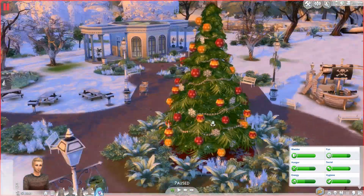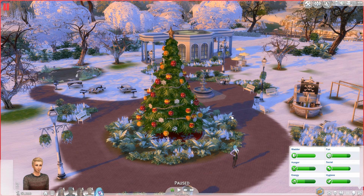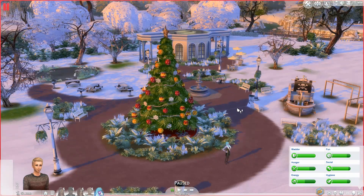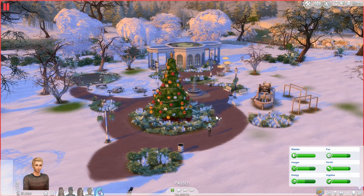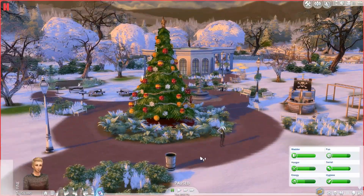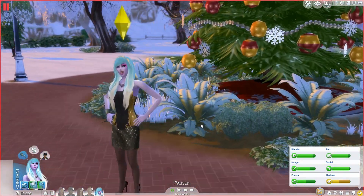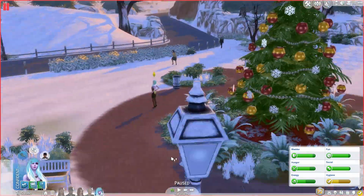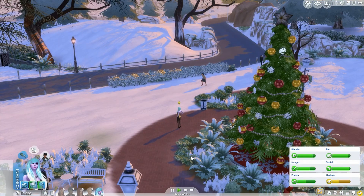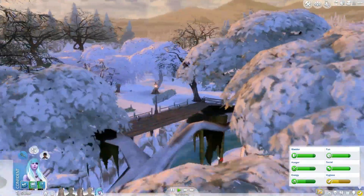I went ahead and added a Christmas tree right here in the center of the park, because where I live we have this big square — not Times Square, but we have a big tree lighting ceremony and it's a whole big thing. The reason we're in Willow Creek is because Oasis Springs is a desert world, so there's not that much snow there. I took her to Willow Creek so we could really get a gist of this and see it for what it's worth.